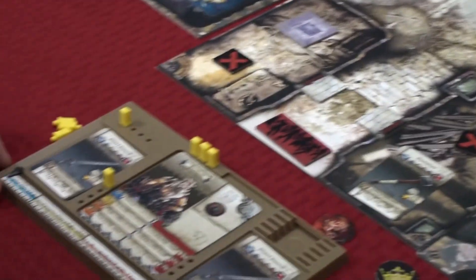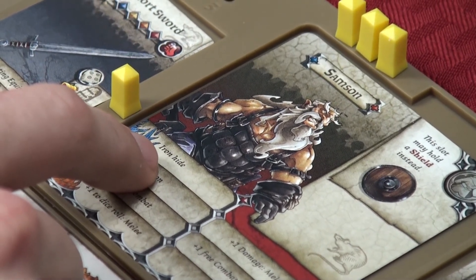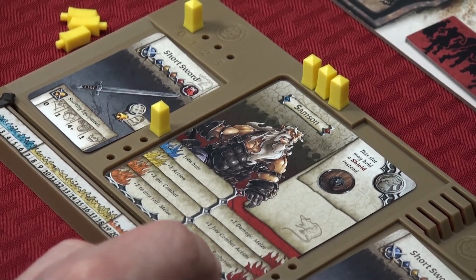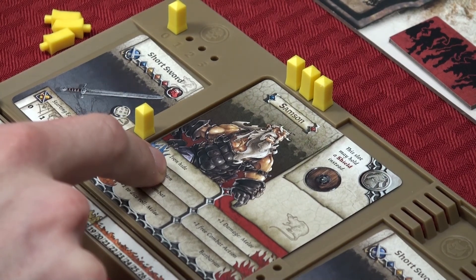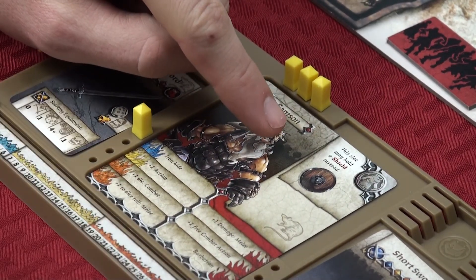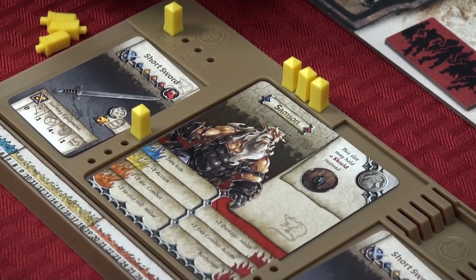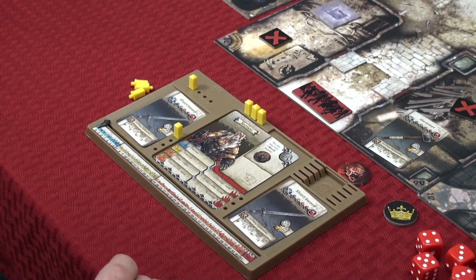Skills are really cool — they add a lot to the game and give your character a unique feel. For example, Samson starts with Iron Hide. In the back of the rulebook it goes over and breaks down what Iron Hide is, what spell casting is — there are tons of different abilities. Iron Hide basically means he has really thick skin, so he has an armor save even without wearing armor. Normally you'd need a piece of armor in your armor slot to do an armor save, but he just automatically has that.